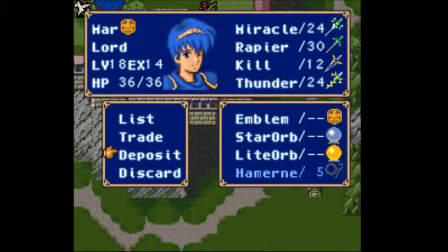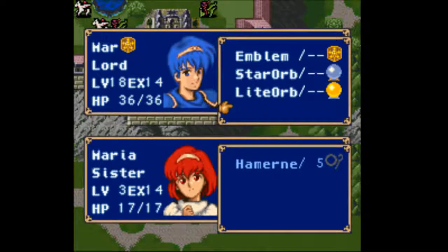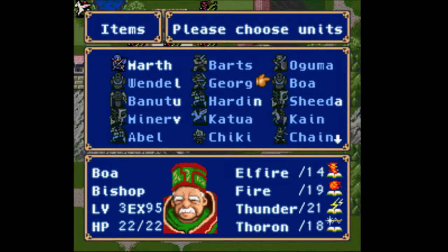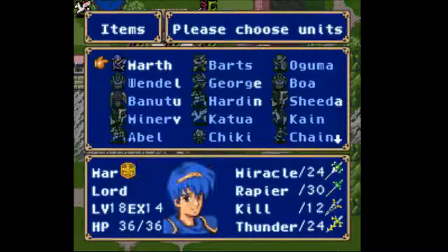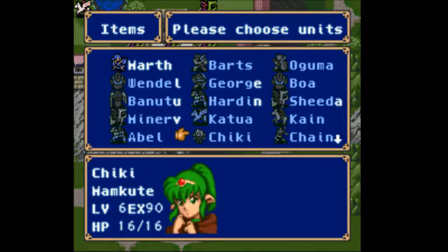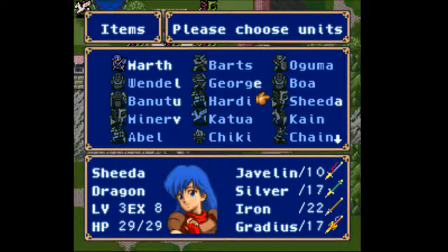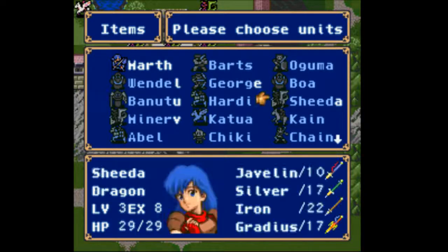First, I want to just make sure of something here. I can't use Hemern. Actually, Shida has 14 defense as well. If only I had a way to boost defense even more - just a little extra defense goes a long way. Because Shida could actually do something with those level ups if I gave her the Star and Light Orbs, and Gradivus.